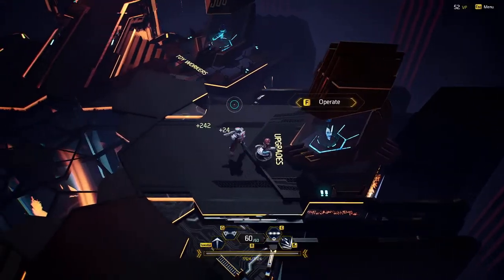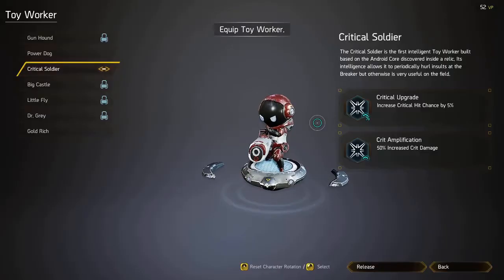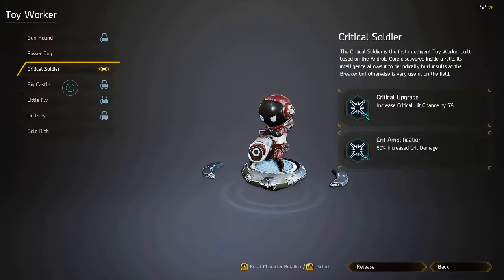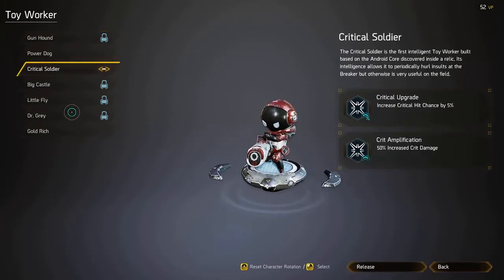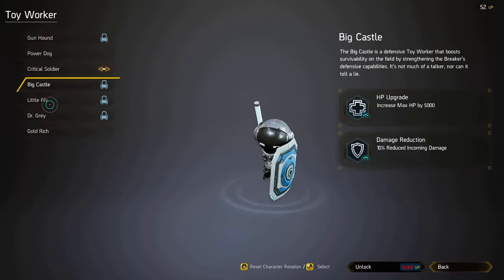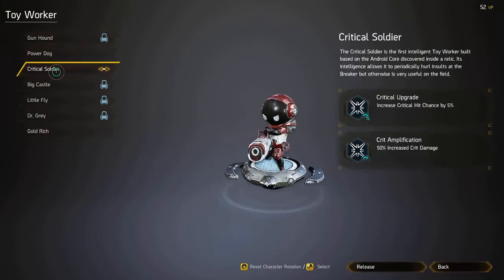Here we have the Toy Worker Station. This is where you can unlock little allies that give you extra buffs. I have a few unlocked; I'll probably be using Critical Soldier — he just helps with some crit damage and crit chance.